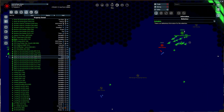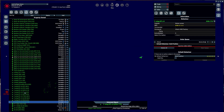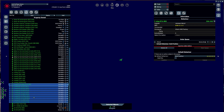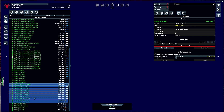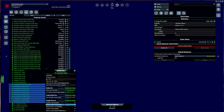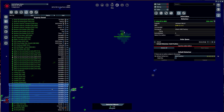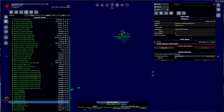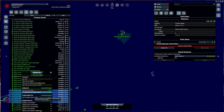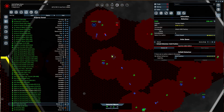Somebody said something about ships being in squadrons, and I think that's a good idea. We'll do squads of 10 or so. These are going to be set to attack with commander. These X-Wings are going to be set to attack with commander as well, but the TIE Defender is going to be their commander.